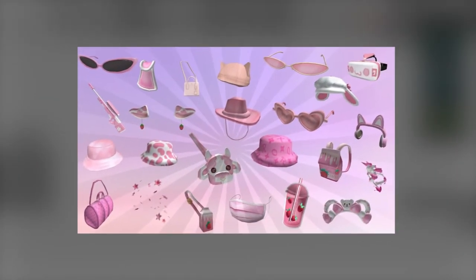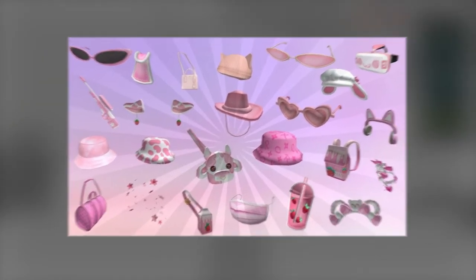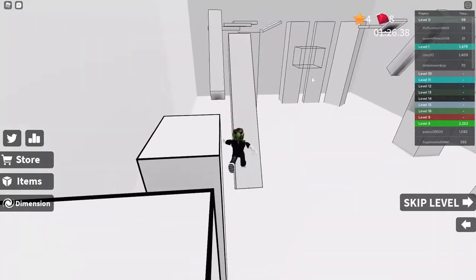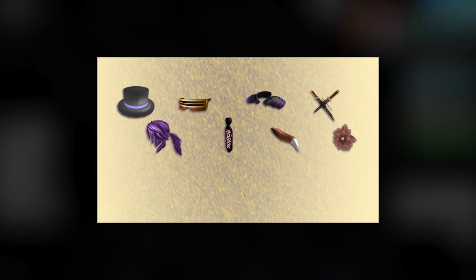You can try different codes and get different accessories. We really hope you like these cute accessories. Try them on to see how they look, and let us know in the comments down below. They're all working codes, so do give them a try, and don't forget to tell us in the comments if you tried them.